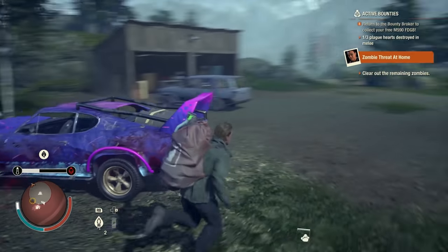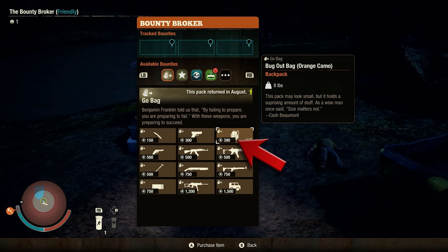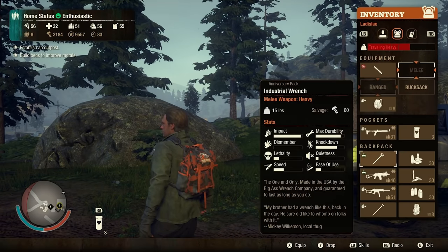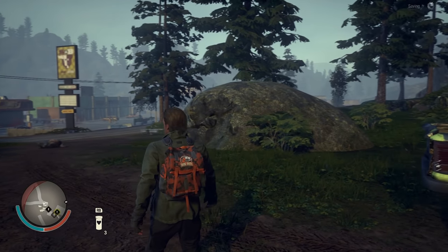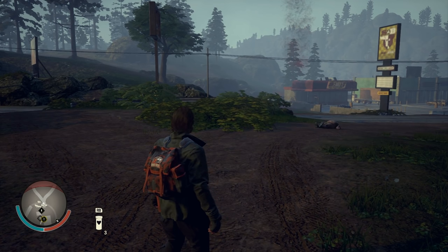Let's get started with the Go Bag first. So first up, we've got the Bug Out Bag — it's one of the new items added to the returning Go Bag Bounty Pack. The bounty to get it is to kill 10 plague zombies from a vehicle, so it's really easy to get. If you want to get more Bug Out Bags, they're going to cost 390 influence each. What it is is a reskin of the hiking backpack, meaning it's an 8-slot backpack that weighs 8 pounds. It's really, really small, so if you didn't like how bulky the hiking backpack was, go for the Bug Out Bag.